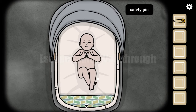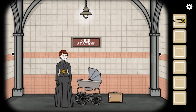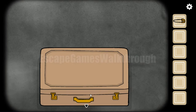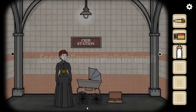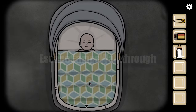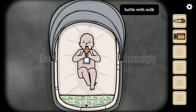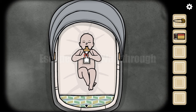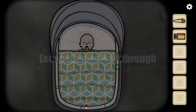We can drag the blanket and it needs milk. Let's open this case. Inside there are matches and a bottle of milk. Let's give the bottle of milk. First we need to uncover it and then pour the milk to drink. Okay, let's cover it again.